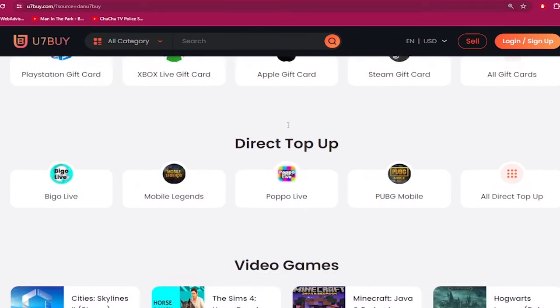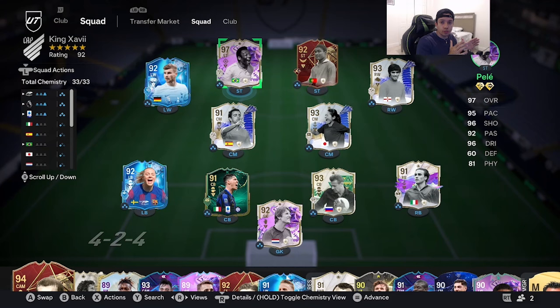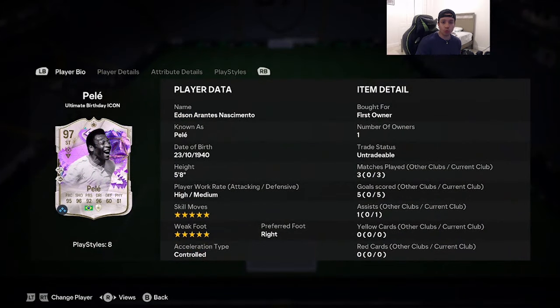Welcome to another video. Today we've got a special player to review — arguably the best player in EAFC 24, at least that's what I've been hearing from a lot of people. It's going to be that 97-rated alternate birthday icon Pelé. The card is 5'8", high/medium work rates, double five-star skill moves and weak foot, right foot.